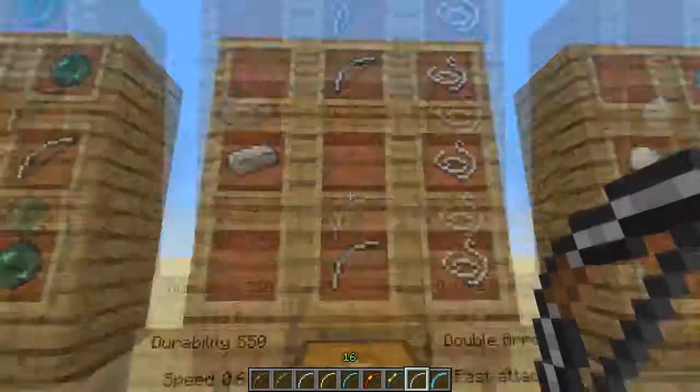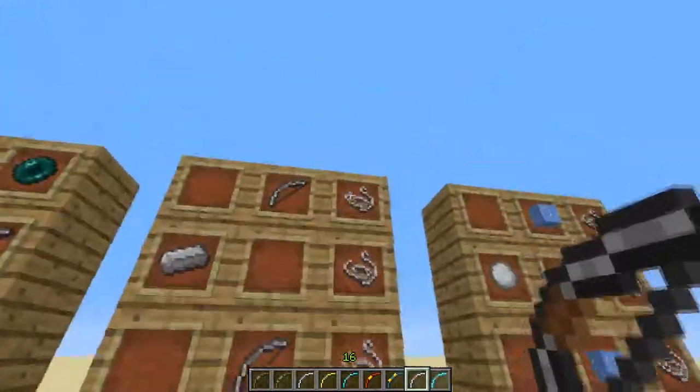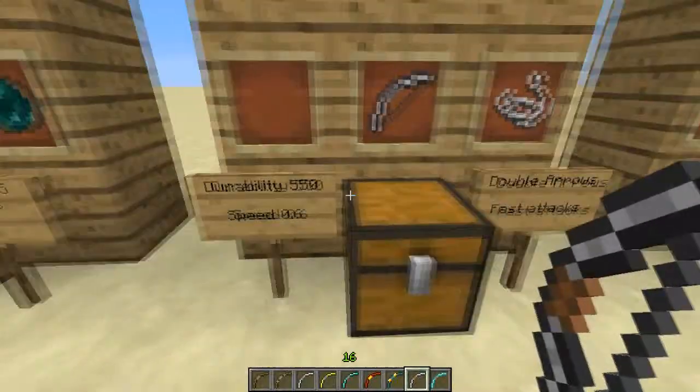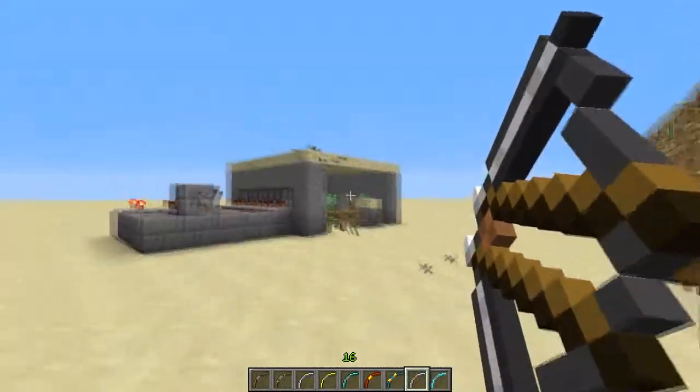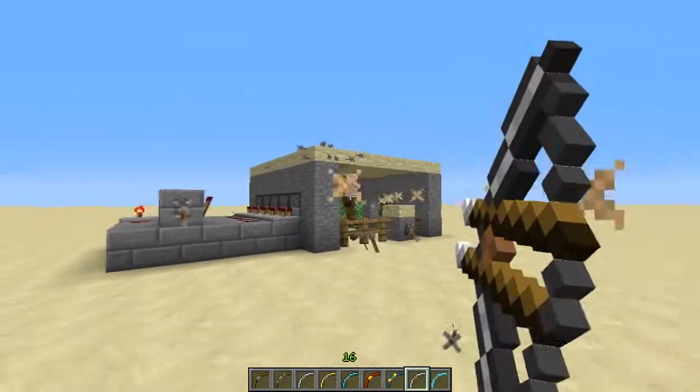This is the Legia Bow. It's crafted from two iron bows with string and iron. It has fast speed, high durability, and double arrows — so you can take down two enemies at once.